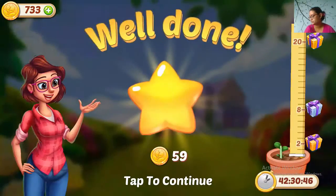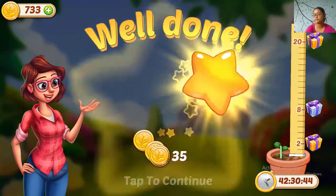So that's level 470 — you can easily make boosters after clearing the stone rope.